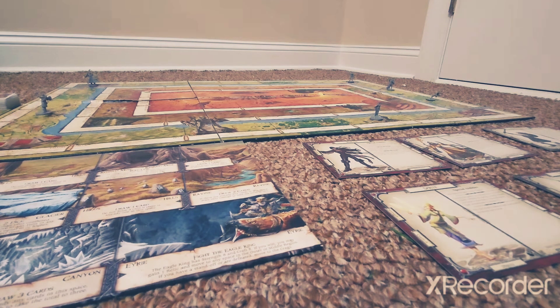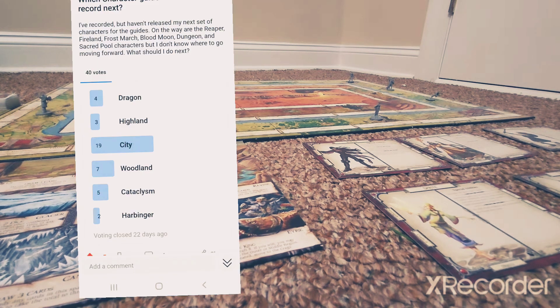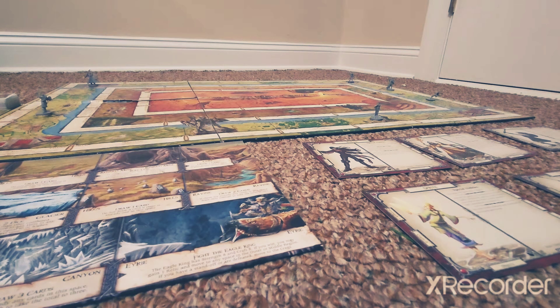Previously, we concluded the Dragon Expansion characters and how they interact with theirs. And based on what you guys on the Talisman subreddit voted on the poll, this is the next expansion we're going to be covering. I will say this right out of the gate: I only think that one character in this entire expansion is actually credible in comparison to the others.